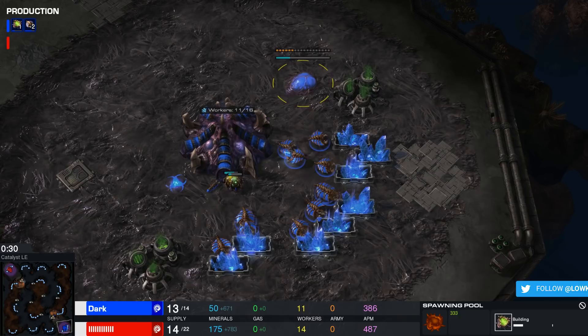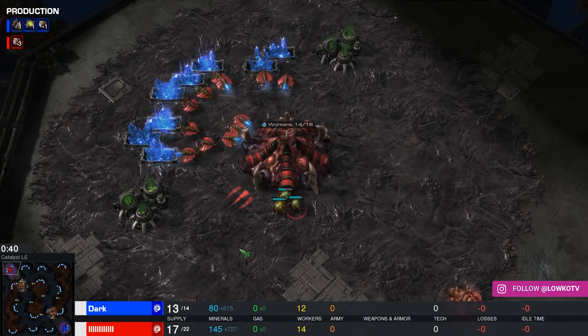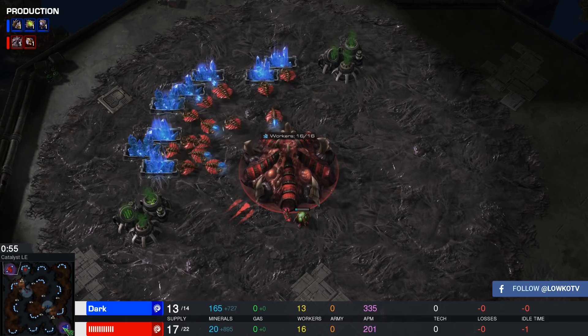My expectations are at an all-time high. Our player in blue has decided to switch it up and goes for a 12 spawning pool here on Catalyst. Let's get started by introducing the players. Spawning in the top left-hand corner of the map, playing with the red Zerg drones, going for a 17 hatch on the low ground — it's gonna be a very difficult one to hold. He goes by the name of Rogue.